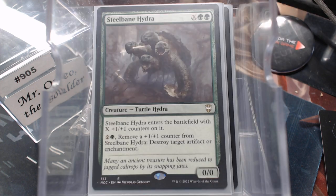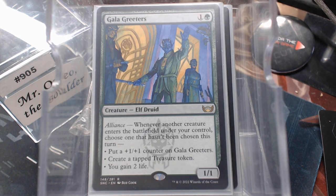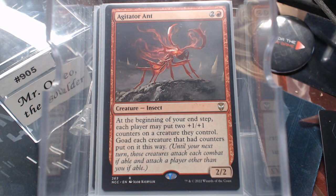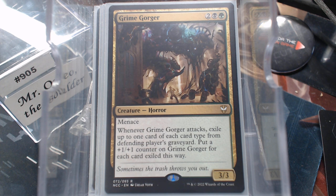Hungry Hydra, Steel Bane Hydra. The last time I played Steel Bane Hydra, it was late in a five-player game and there was not a single artifact or enchantment on the board besides mine — I was like, I guess I'll just bash with this 8/8. Galagreeners — it's not bad, we're going to have creatures in here, it gets counters, treasures, life, whatever you need. Neverwinter Hydra — roll XD6, I love rolling XD6. Agitator Ant gives you some goad action, and then the Grime Gorger — you exile cards from graveyards and it gets counters.